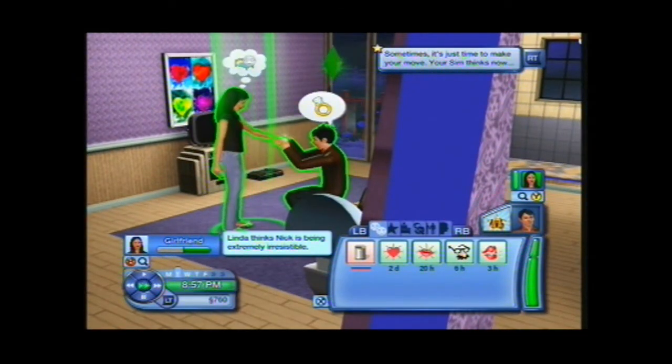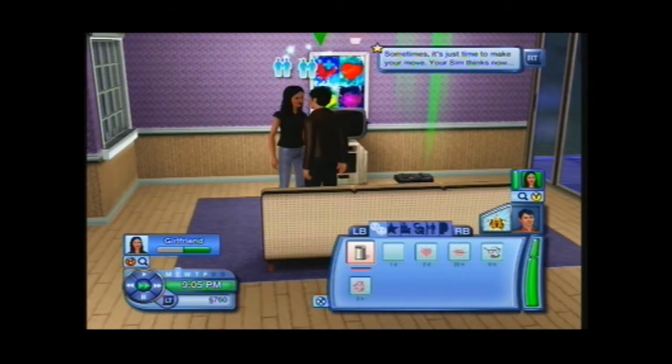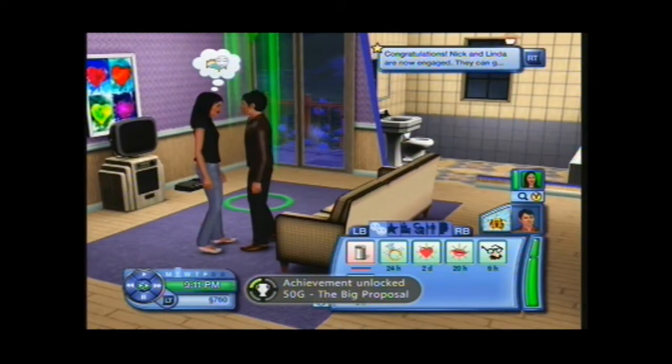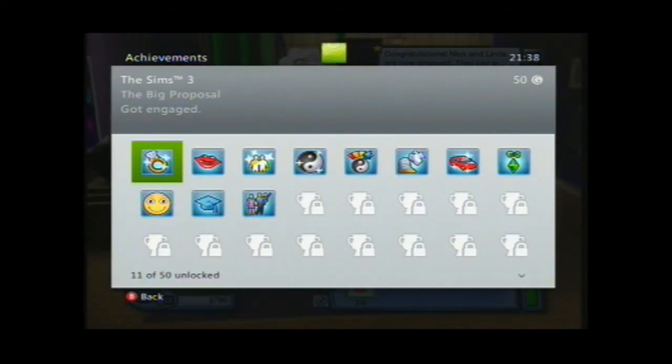You'll also have to make sure you've proposed to go steady first, because otherwise it won't come up with that option. And there we go — they've proposed and there's an achievement: 50G, the Big Proposal achievement.